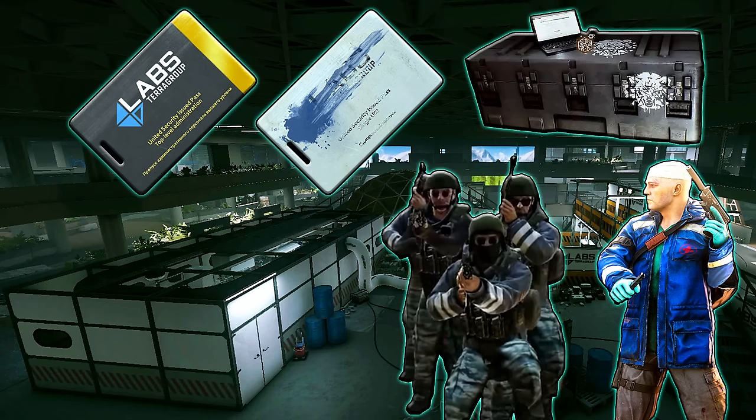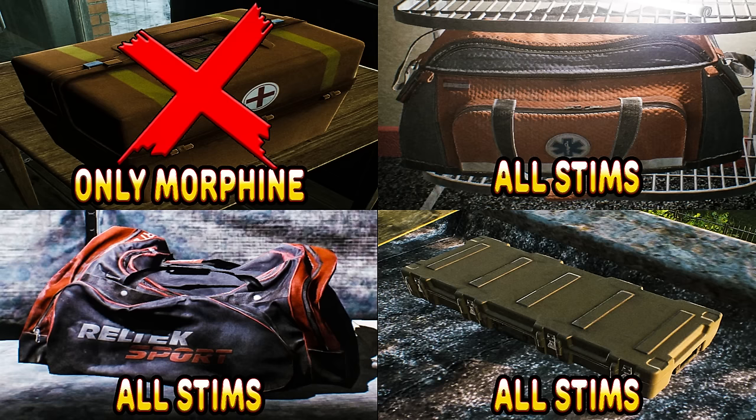Now we will move on to all the possible ways that you can find every one of these seven stims with a Found in Raid status. It is important to note at this time that med cases are not actually able to spawn any of the stims that are useful to you for this task. The only stim that they can spawn is actually Morphine, so don't waste your time looking in med cases for any of these stims.